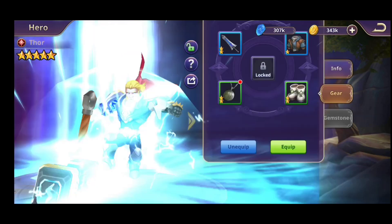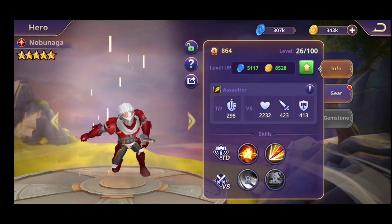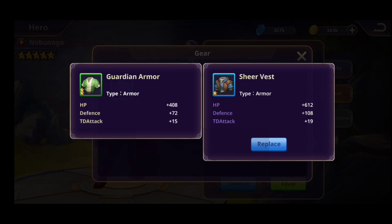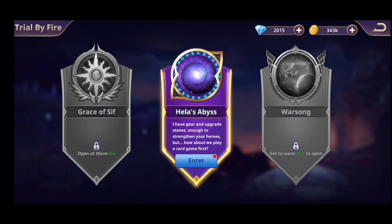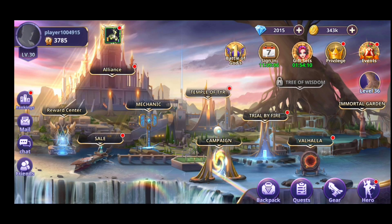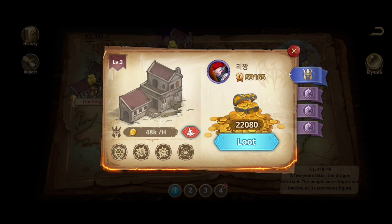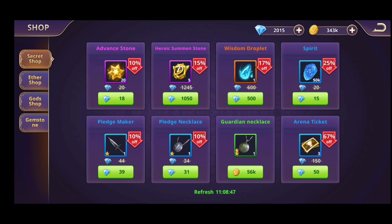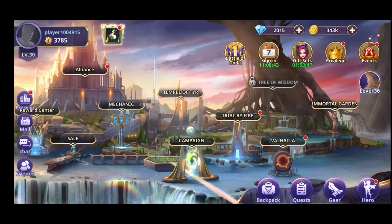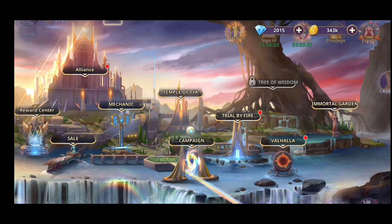Going back to the heroes — you can gear them up and replace their gear. Right now things are pretty cheap, but as you keep playing you'll find different kinds of items and go further in the game. There's something like a farm you can capture to get gold from, but my heroes aren't tough enough yet. The shop — the mortal garden — lets you awaken heroes, and there are different kinds of things you can do there.